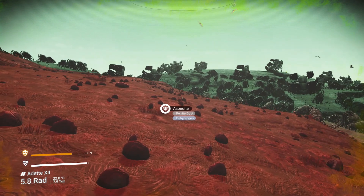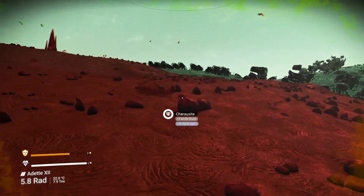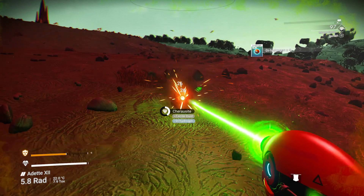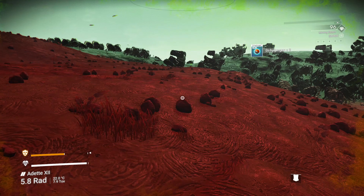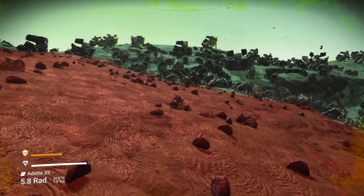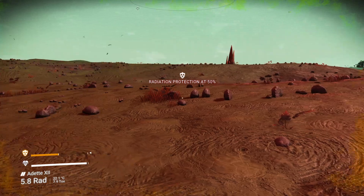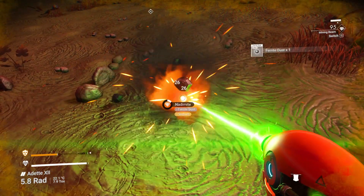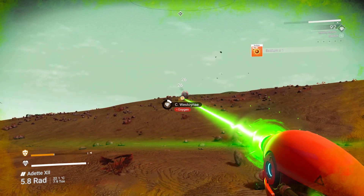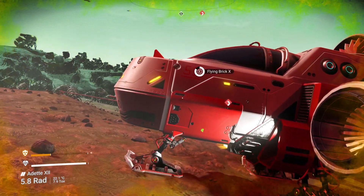It took me about an hour and a half to repair the Explorer and then find the Flying Brick. The reason for that is there are no major deposits of ferrite dust on this planet that I could find, so I was literally having to go around collecting that. I also made another mistake — I left my portable refiner somewhere else and it's gone. On top of that there was a sentinel hanging around, and every time I went and hit something, it started investigating.